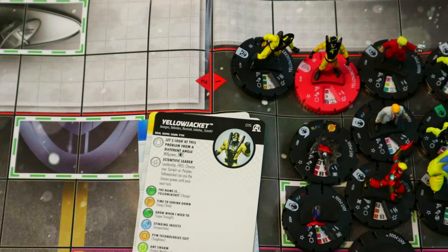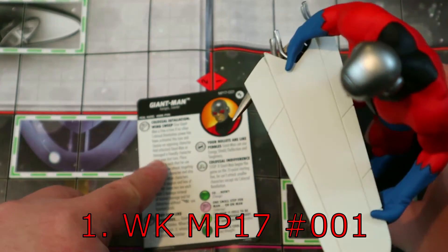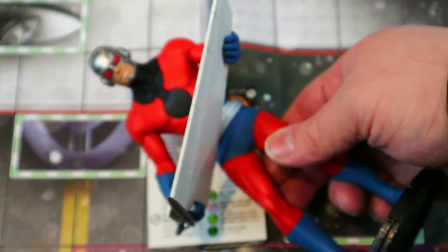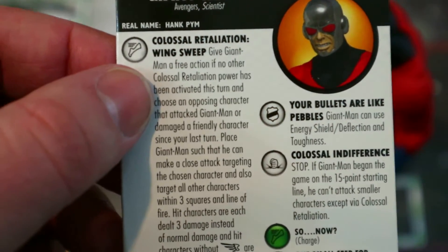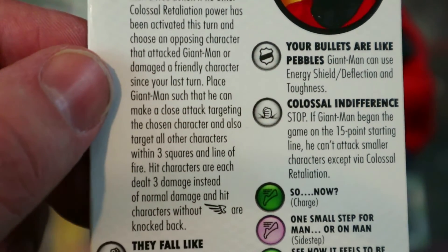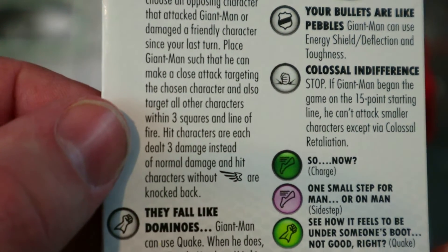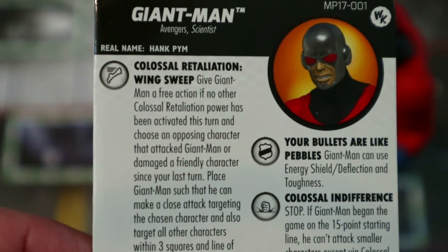And if you haven't already guessed it, growing into the number one spot: Giant Man Hank Pym — a convention exclusive, not from any set. He's massive. He has Avengers and Scientist keywords, plus a Colossal Retaliation: give him a free action, choose an opposing character that attacked Giant Man or damaged a friendly character since your last turn, place Giant Man so he can make a close attack targeting the chosen character and all other characters within three squares and line of fire — hit characters are each dealt three damage, and those without flight are knocked back.